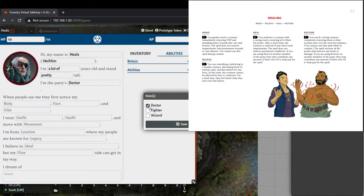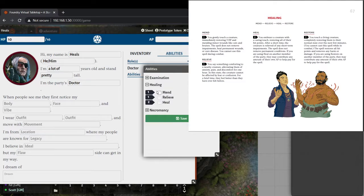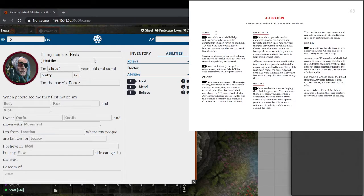We're going to make Heals a Doctor. The Alteration path didn't really fit with what we were converting from D&D. It has a Sleep Spell, Feign Death, and Calcify — which is very Druid-like, sort of like Barkskin. We've also got Necromancy. We decided to give our guy Death Sense, which lets him sense where spirits are nearby, or sense where things have died and how they were killed.